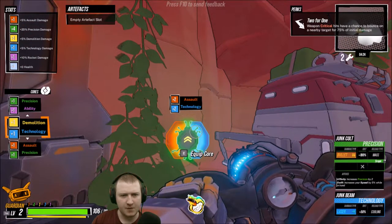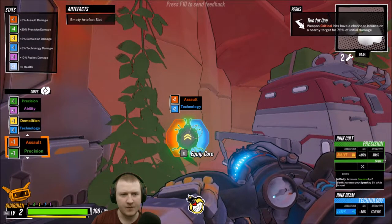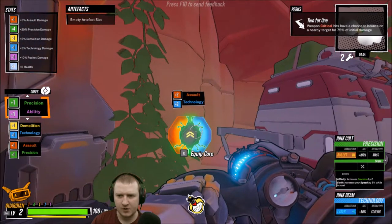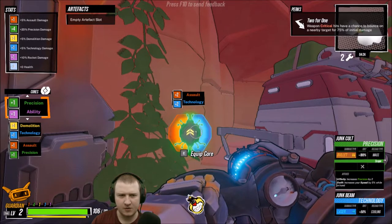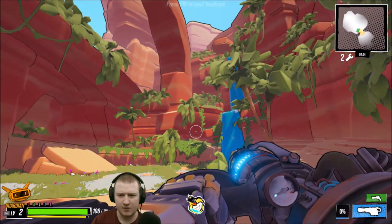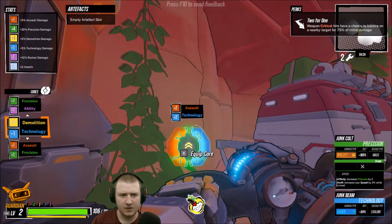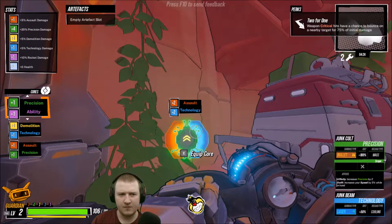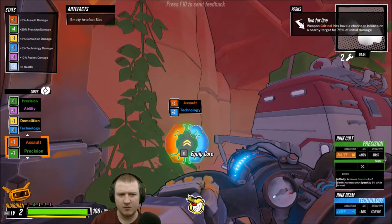I don't know what these upgrade stations do yet. I'm mouse-wheeling and it's changing some cores. Oh, so I can only have three cores — and it works on whatever my gun uses. My gun uses technology I'm assuming. So if I keep demolition and check what my other gun uses... one's green, one's blue.